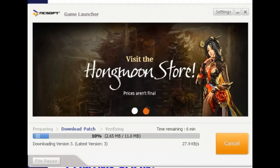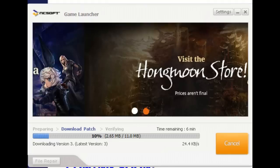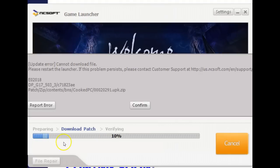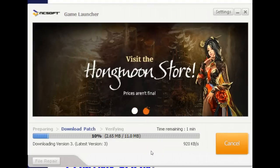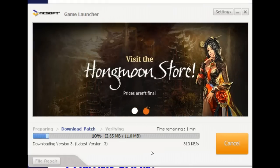If your game does not update, the game does not download the patch correctly — what you got to do is just click 'continue', confirm. So right here, if you're getting the E02018 error, you just hit confirm and then click update again. Just do this over and over and over again and you will eventually get through and eventually update.